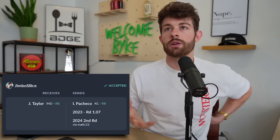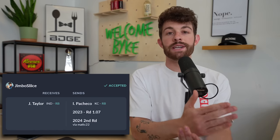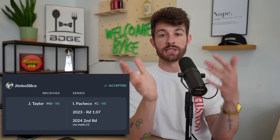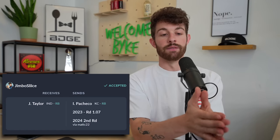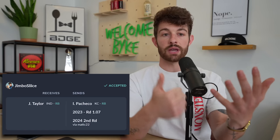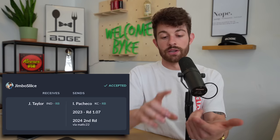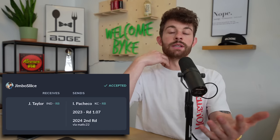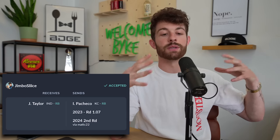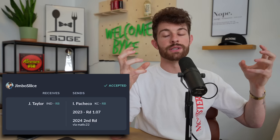Pacheco is borderline unusable — an RB3 at best. For the 1.07, there's a giant tier break after the 1.06 for me, which is a huge piece of why I want the Jonathan Taylor side of this trade. You obviously have Bijan, Jahmyr Gibbs, and Jaxon Smith-Njigba in that top tier. If you can't get one of those, you drop to the next group of wide receivers — Zay Flowers, Quentin Johnston, and Jordan Addison — all appealing but all shiny new toys.